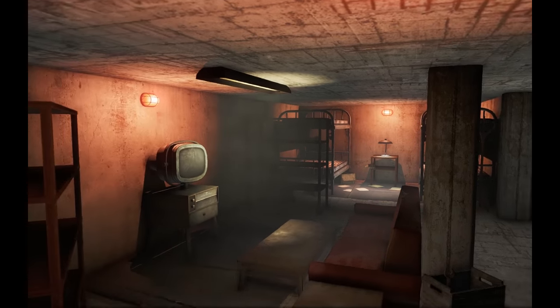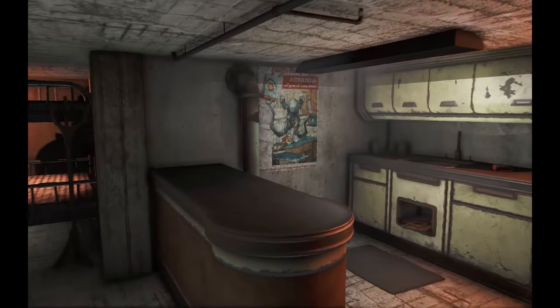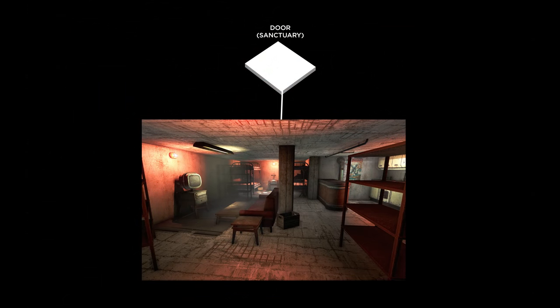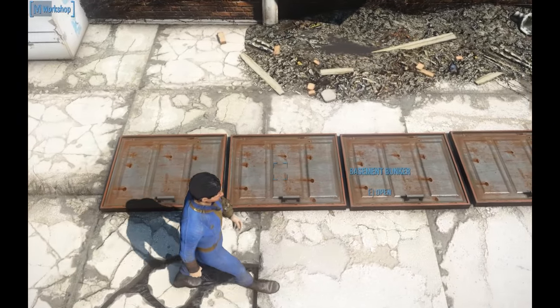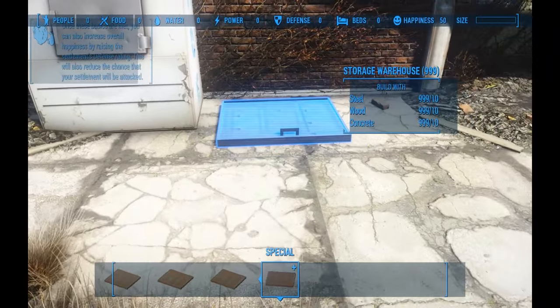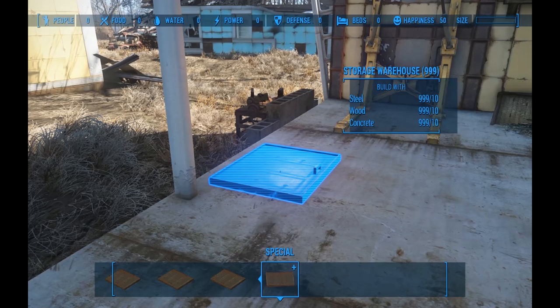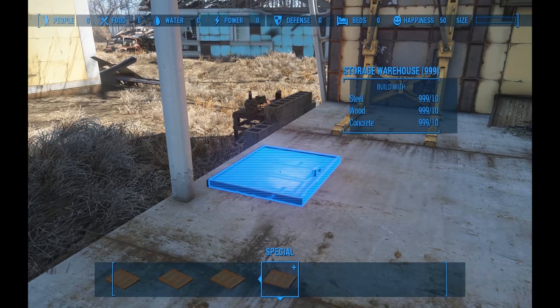This part might confuse some people, but because the interiors are cells that are persistent and always there in the background, you can only have one door per basement at a given time. Otherwise, having multiple instances of the same door go to the same basement location ended up with weird teleportation problems and confusing situations. All 10 basements can exist anywhere at any time, but if you craft a door for basement number one at Red Rocket and then go to Sanctuary and craft the same door to the same basement number one again, that door will simply move.